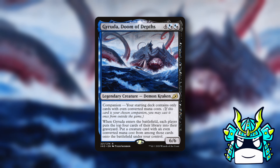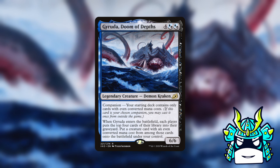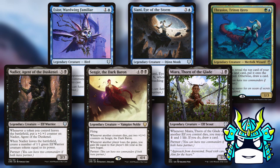Garuda lets us mill everybody for four when she ETBs, and then we can reanimate an even CMC creature from the milled cards. Her companion restriction is that we have to have an all-even deck, so we're going to need two commanders in Dimir colors that both have an even CMC. Starting with the partners, we can pair up any even blue partner with any even black partner — we don't have any even Dimir partners, so that's not really an option.